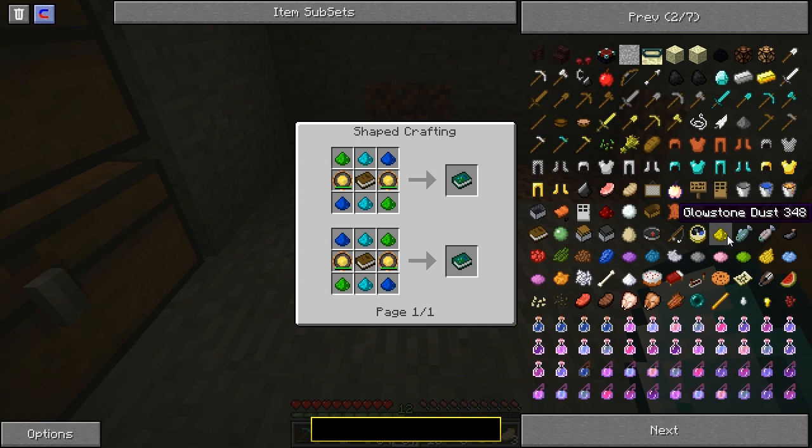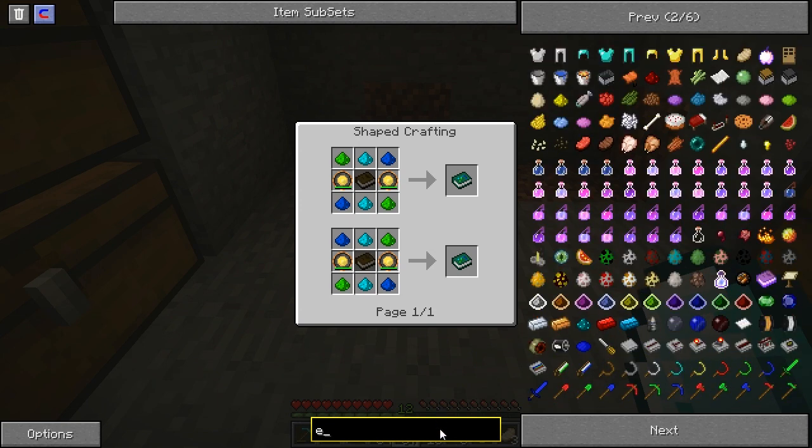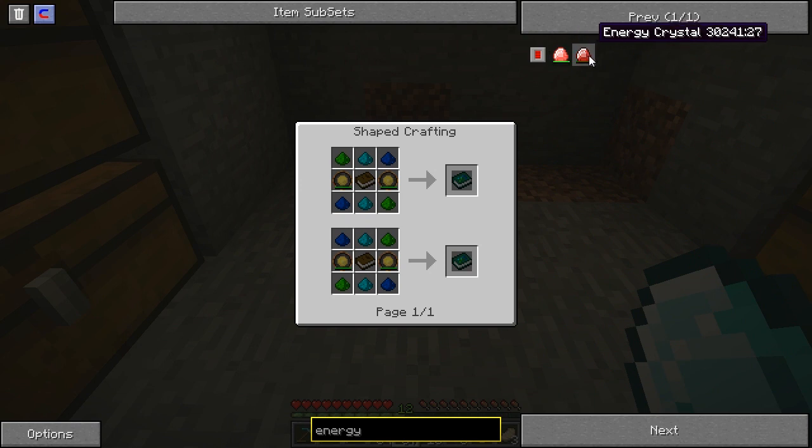Thank you for the good lucks. I just don't think it's here, guys. You guys are yelling at me — I don't think it's here. Energy condenser? I only have energy storage upgrade and crystals. I don't have condensers or anything like that.